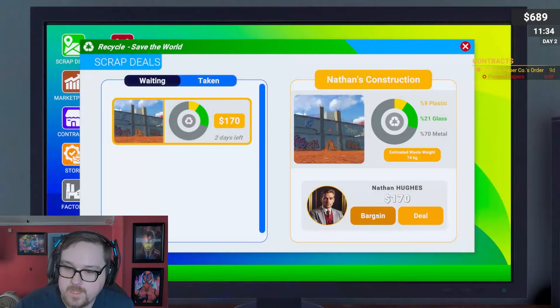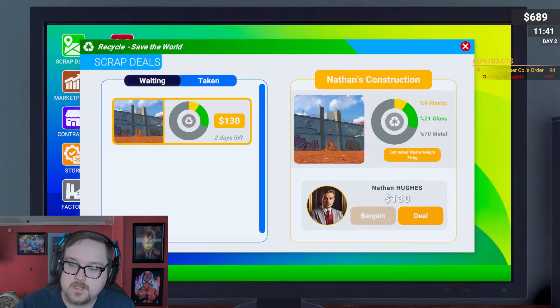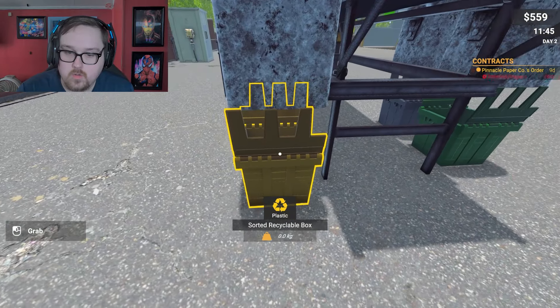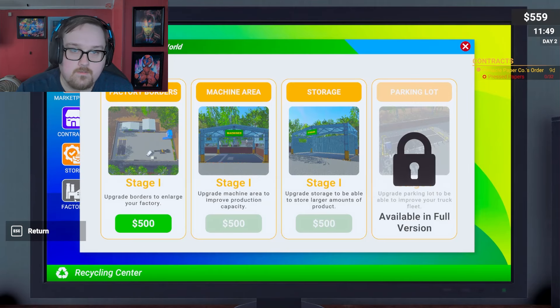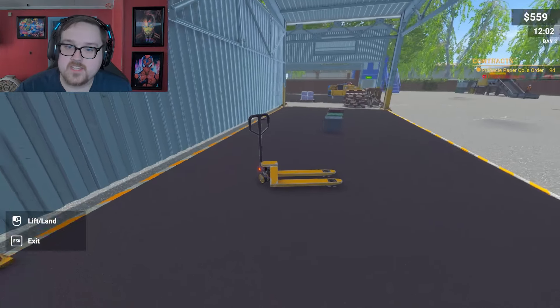One more deal — Nathan wants 170. How about 130? Meet me there please. 130 — let's go, thank you for your business! I'll head over in just a second and get things situated. We have a plastic bin but no plastic yet — that's fine. We do have a factory. You can buy different factory borders — I love how easy it is to place things on the pallet.